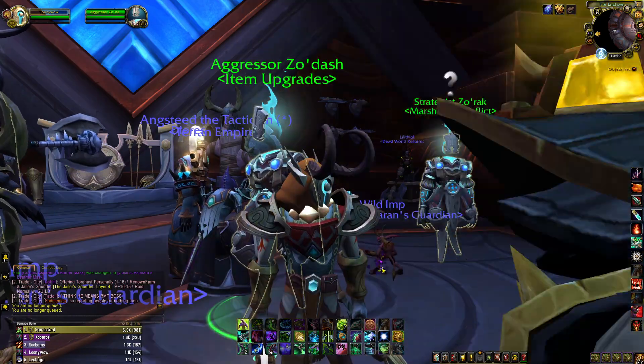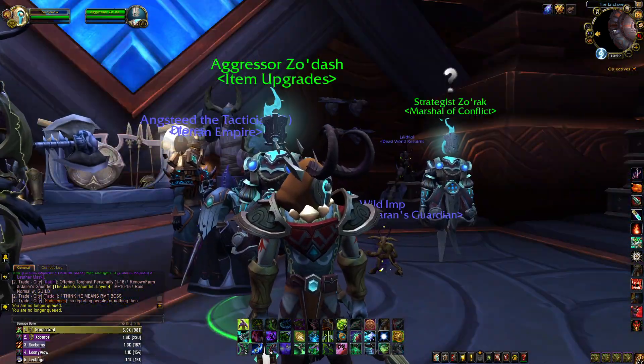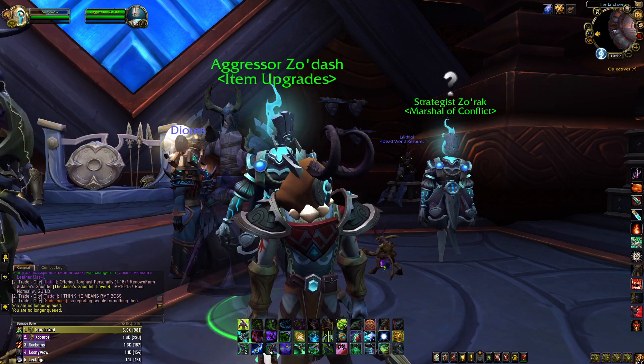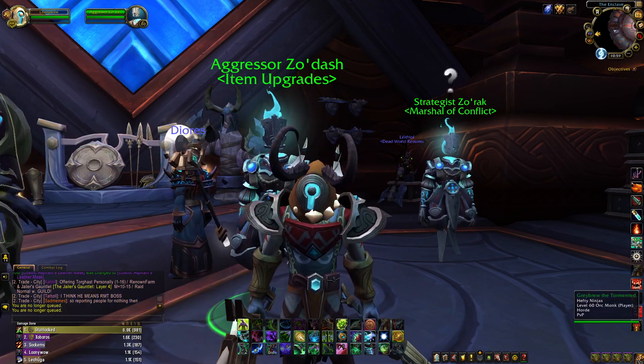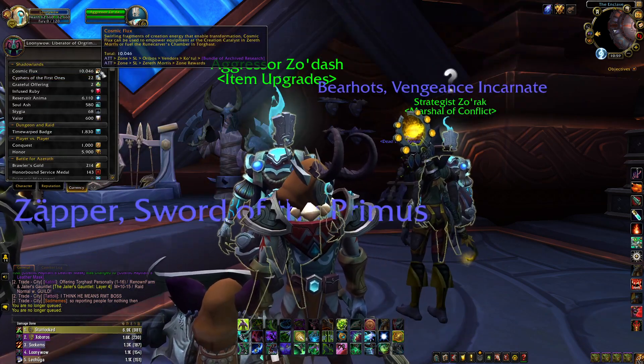The couple things that you want to stock up on is Mythic Plus items, PvP items, and Cosmic Flux. Cosmic Flux is going to be really important. We're going to be using that — I'm sure a lot of you guys have a stockpile of it, but let's get more. We're going to want more.